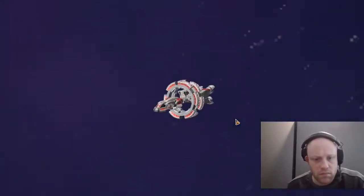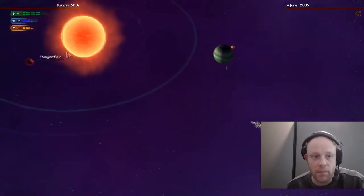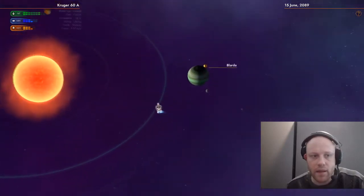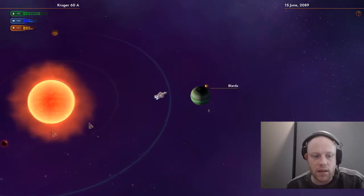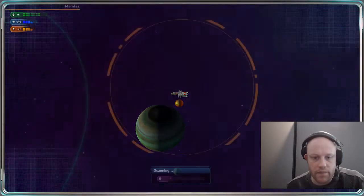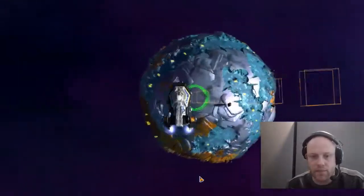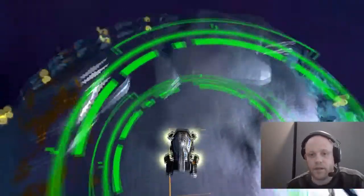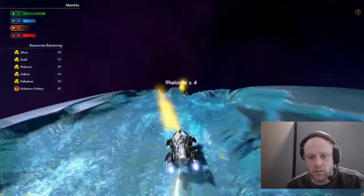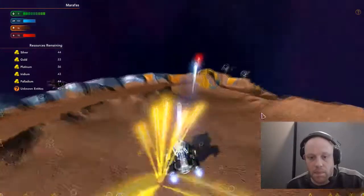Just one world — or one big one. There's a treasure world there, a carbide world, and a radioactive world. Let's get all the goodies. Seems like a good place to go. Right, let's go.